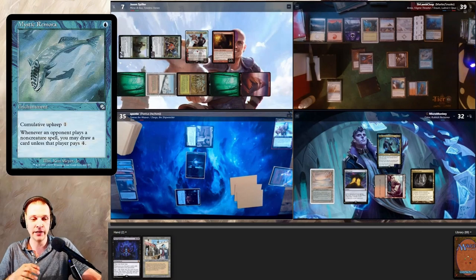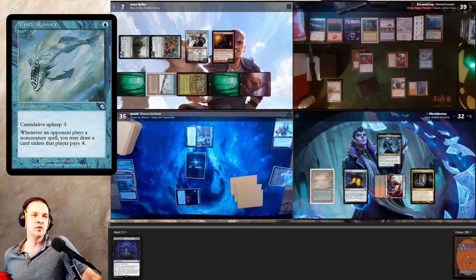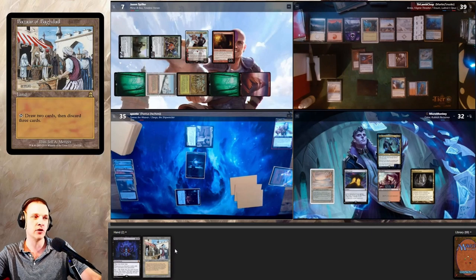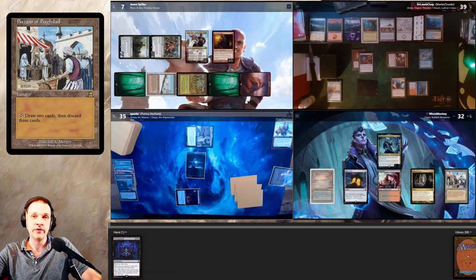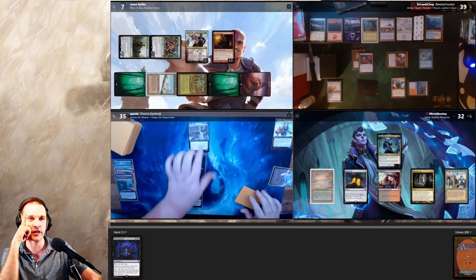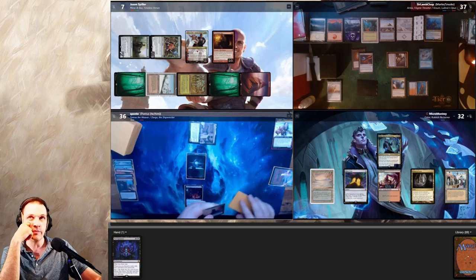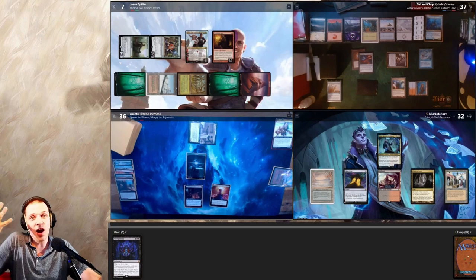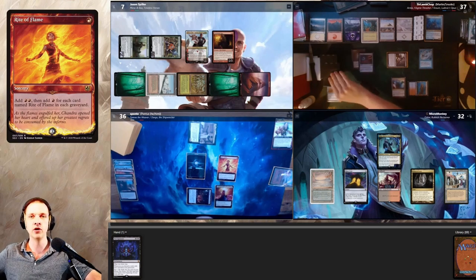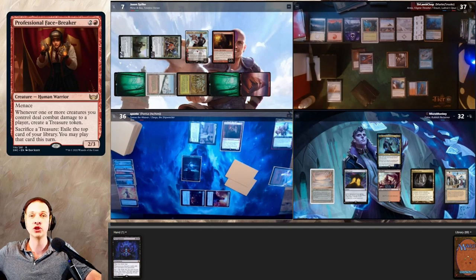On my turn I draw Bazaar of Baghdad and play it, then pass. We just need Collector Ouphe to die — which should happen since Jason is running low on life. Pontus attacks Crom and Armix with two Gnats for two damage. We just need one more black mana to cast Necropotence. Pontus finds a Command Tower, plays a Rite of Flame giving a card draw to the Mystic Remora player, plays Professional Face-Breaker, and passes to Minsk.